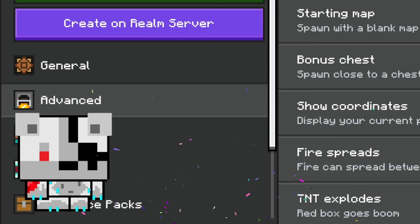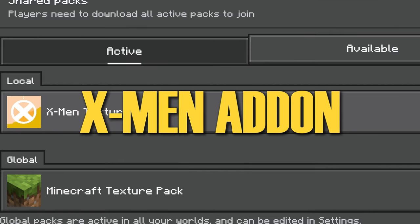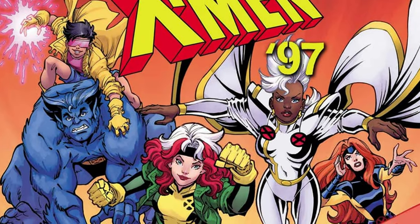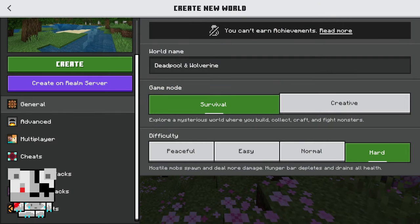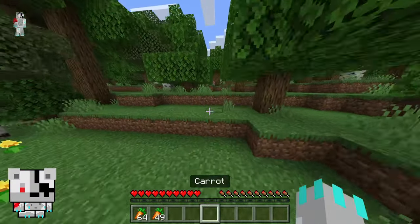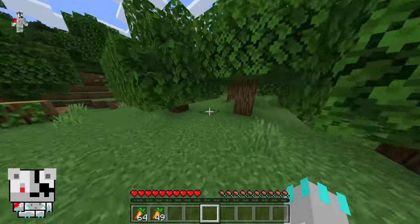The Deadpool and Wolverine movie is out, and to celebrate it I downloaded a resource pack and add-on called the X-Men add-on. This add-on adds the X-Men as a full team, but also Wolverine and Deadpool specifically. Let's try to beat the game as Deadpool and Wolverine. We are here trying the X-Men add-on which has Deadpool and Wolverine.